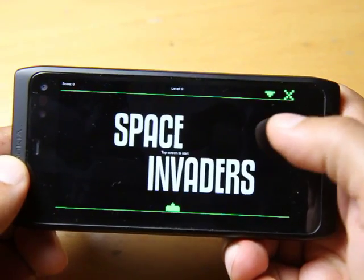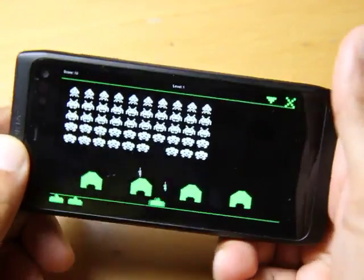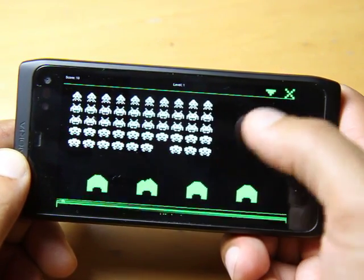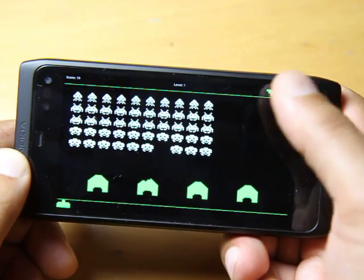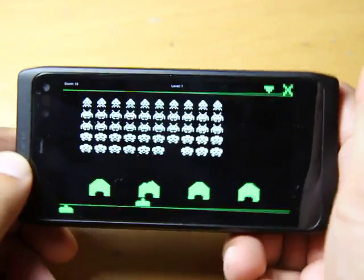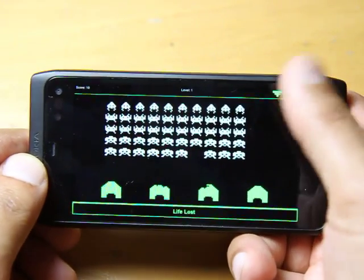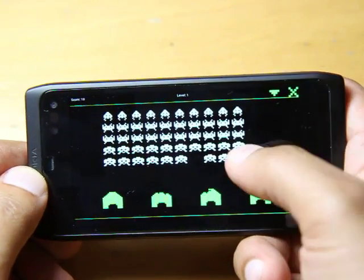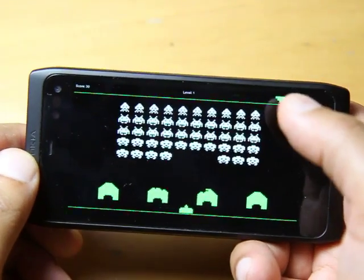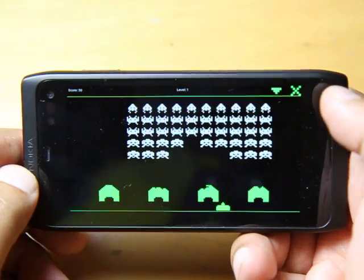Tap the screen initially to kick it off. That was just pathetic, wasn't it? I'm not much of a gamer as you can tell. It uses the accelerometer for you to go left to right, and then if you want to shoot, you press — touch the screen. That does the firing.